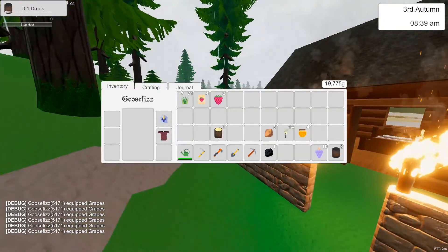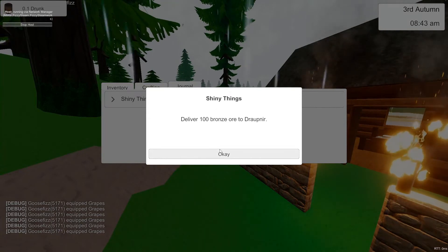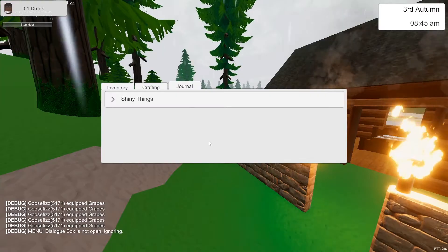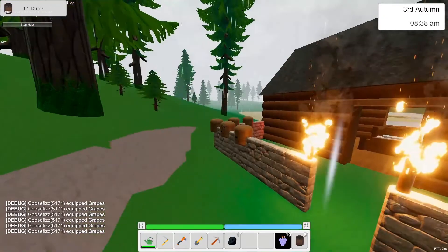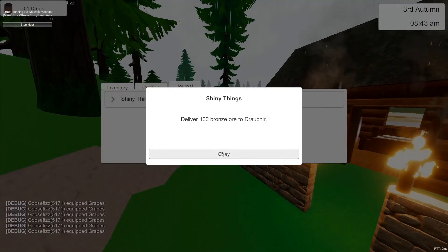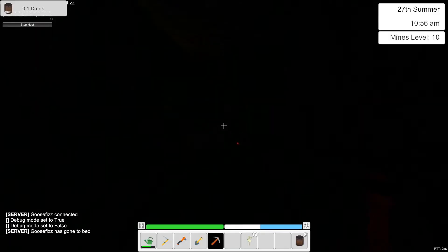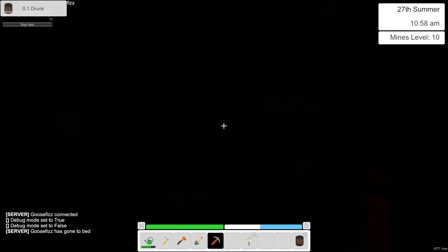There is also the journal UI. If you go into the inventory and click the journal tab, there'll be a list of quests that you currently have open. Just click a quest and it'll tell you what the current objective is. I might add a list of completed quests and completed objectives later, but for now I'm happy with it. I've also added coal to the mines, which can be used for the smelter.